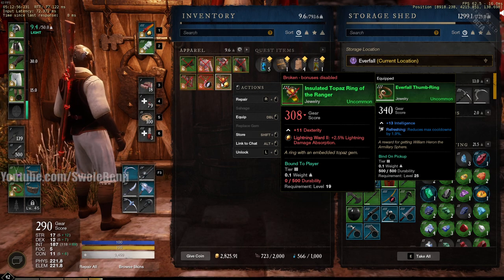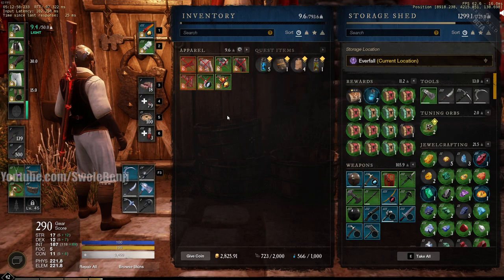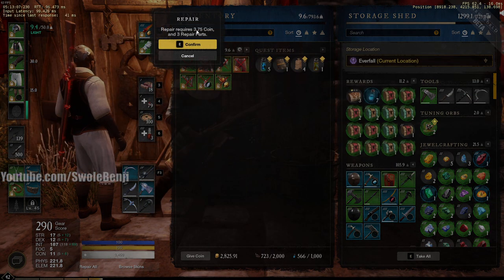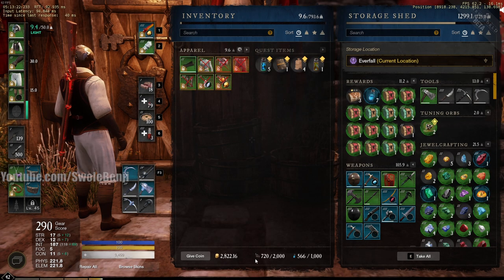You can repair things very simply by hovering over the item, holding R, and then pressing left click. That's going to use a small amount of coin — in this case 3.75 coin, and I have 2800 — and three repair parts. You can kill a few mobs and they will drop that amount of coins, so it's nothing.